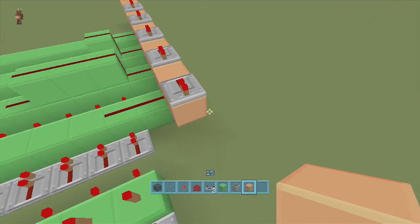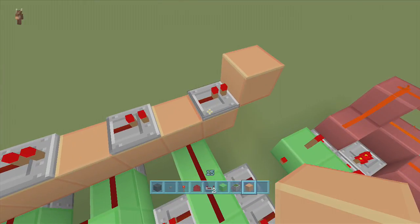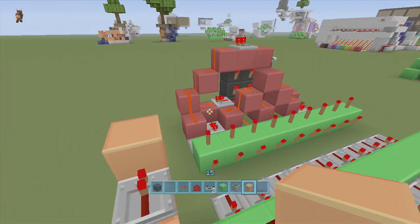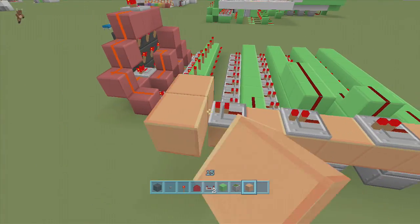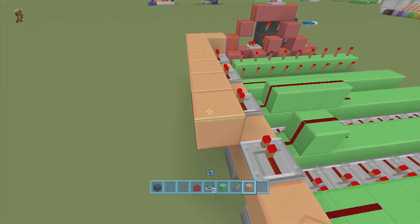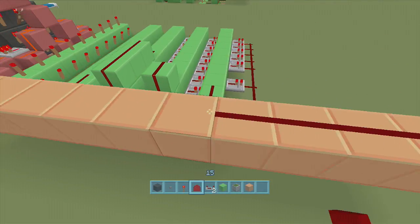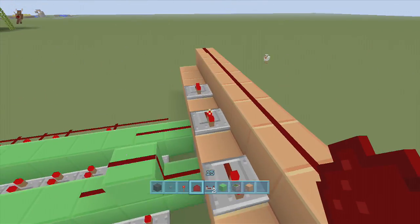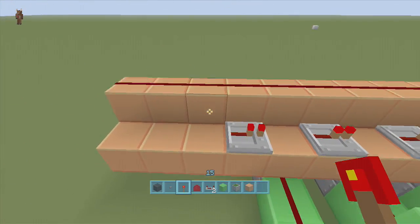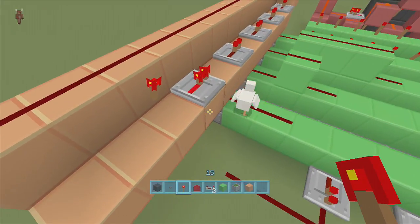Bring the orange wool up one block in front of the closest piston to the keypad, then wrap it all the way around to the back end. Put dust along all of this. At the very back, put a torch on the back block - it has to be on that back block - and it will activate the whole unit.